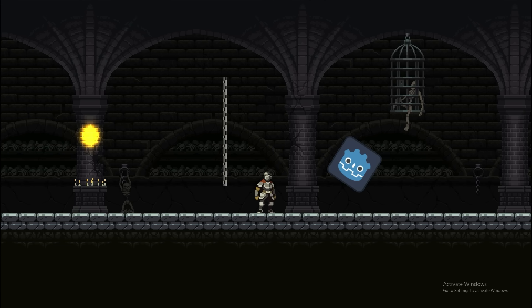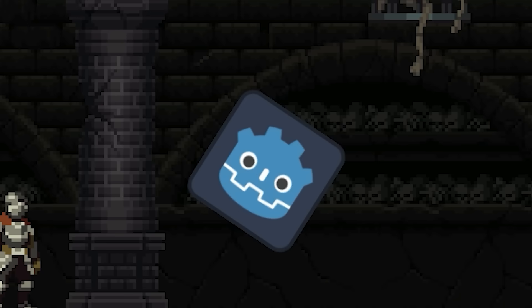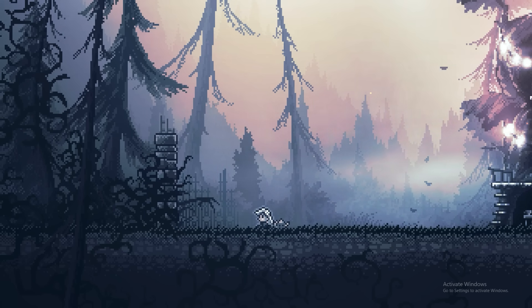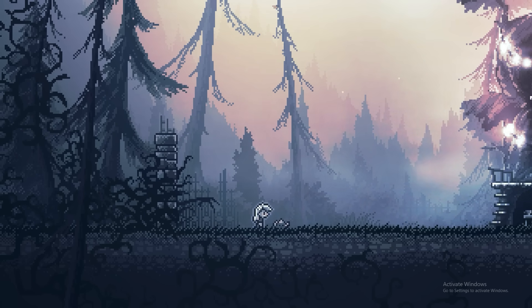This means that, as opposed to the true pixel art method, our rotated square isn't pixelated, and neither is the swinging chain nor the lighting. One of my favourite games of all time, Inmost, uses the imperfect method.